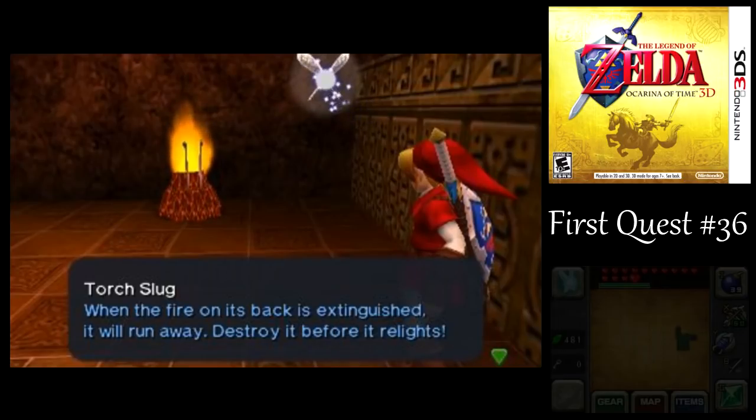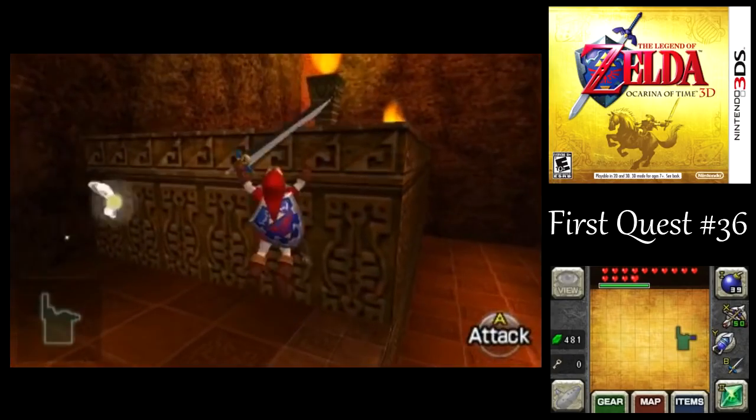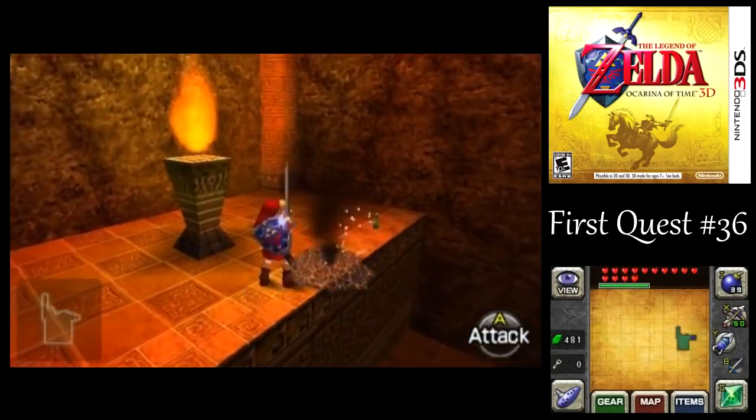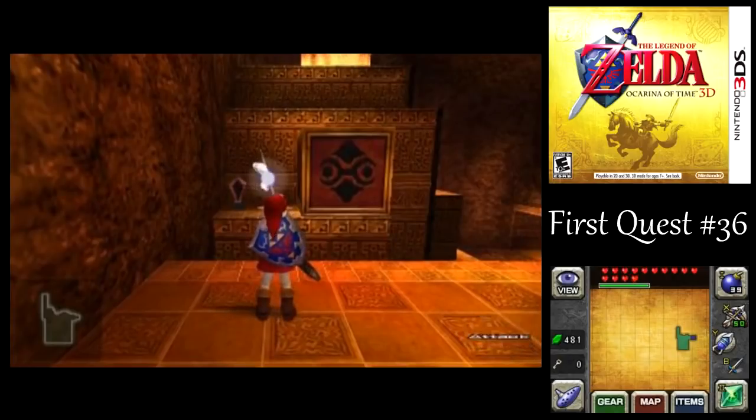Here we got a new enemy: Torch Slugs. Somehow, swinging your sword at them puts out the fire on them. I'm not really sure how that works, but okay. You can take those guys out easily enough.